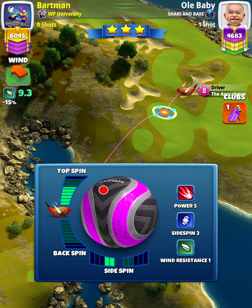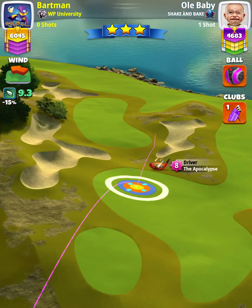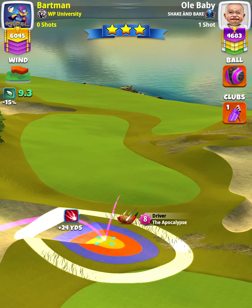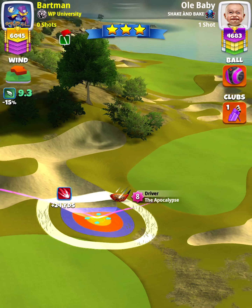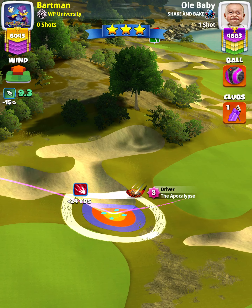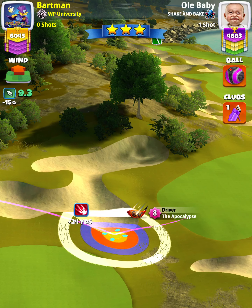We're going to apply 5.8 topspin with two left spin. With an APOC level five and above, we want to position ourselves at the top of the plus 24 yard position. APOC level four will be at the top of the plus 30 yard position, and we'll be right at the edge of the bunker.